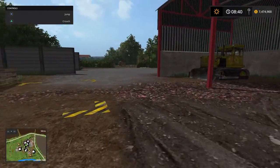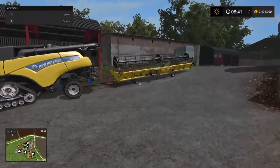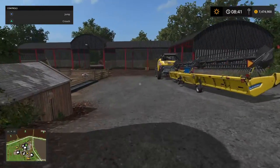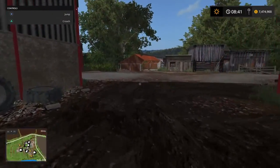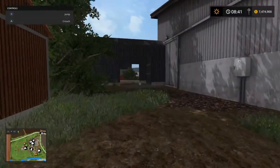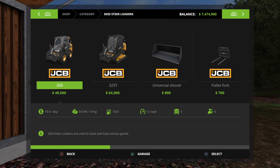It looks like we need a bobcat. What, you need a bobcat? Yeah, I've got one. What else will I need? You need a fuel trailer — yes. First, what I'm probably gonna buy is a skid steer. Which one should I buy — one on wheels or tracks? I got the one on tracks. I'll get the one on wheels.